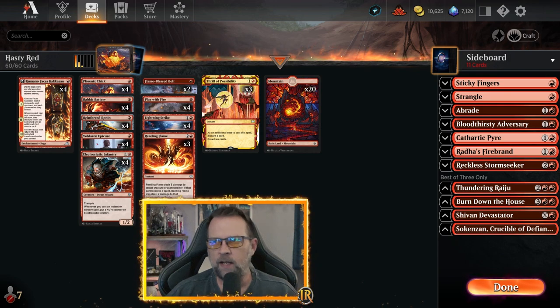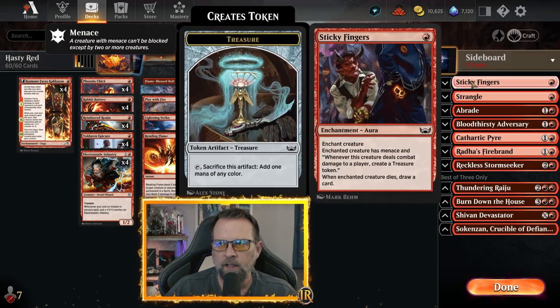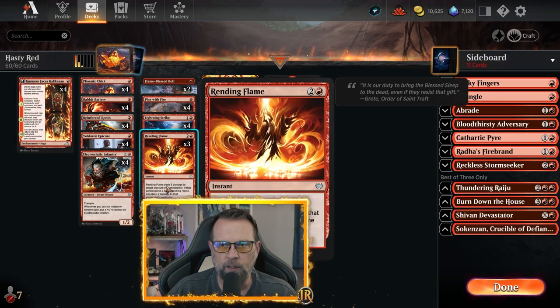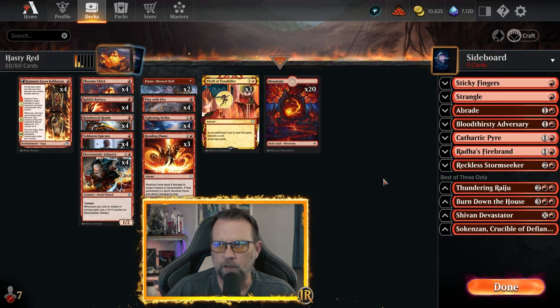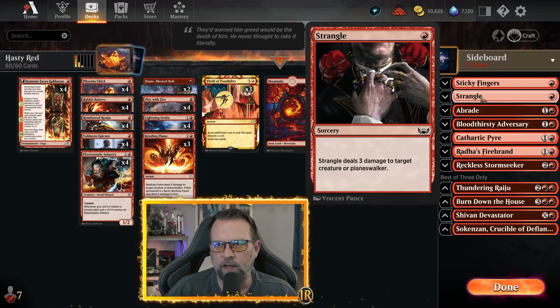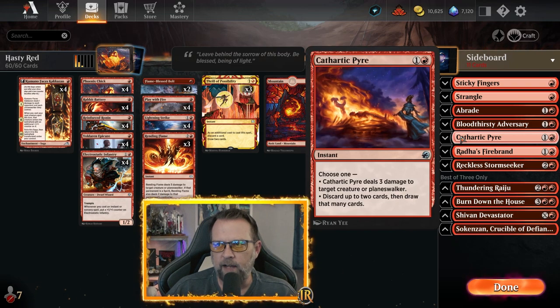So there you go — that was Budget Mono Red. We've got options that can keep it as a budget deck and still give it a different feel. Sticky Fingers, Strangle, Abrade, and Cathartic Pyre could all go in here. Cathartic Pyre gives you some damage and possible card draw. Abrade deals three damage to a target creature or artifact. Strangle deals three damage to a target creature or planeswalker. Sticky Fingers enchants a creature, gives it Menace, and whenever it deals combat damage to a player you create a Treasure Token — and if it dies, you draw a card. These are still good budget options.